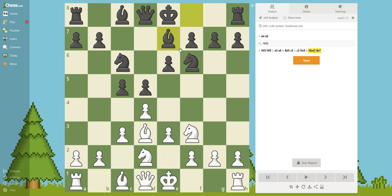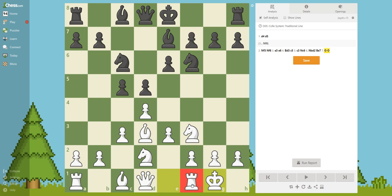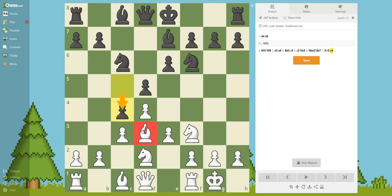The next move is Be7, a developing move. Of course here white is castling, bringing the king to the corner of the board where it is safe and bringing the rook into the game. Now c4 - this move is, I would say, the first mistake from black, because it is releasing the pressure of the center. It seems like it is pushing this bishop back, but it was much better at c5 where it is always a threat.